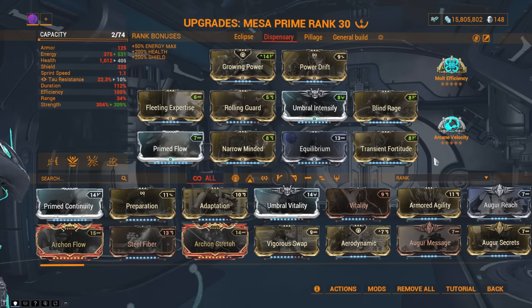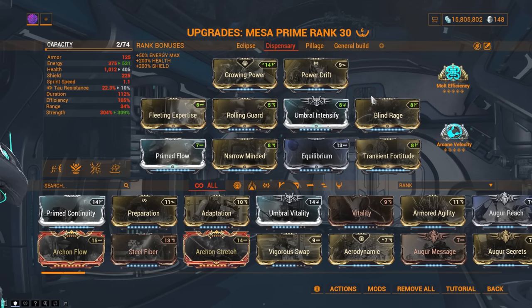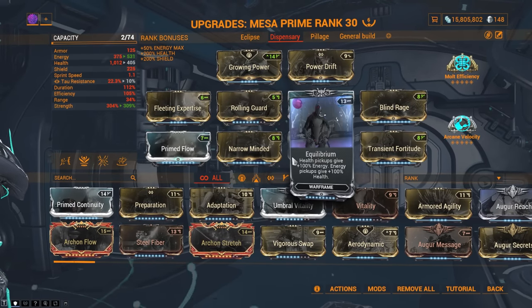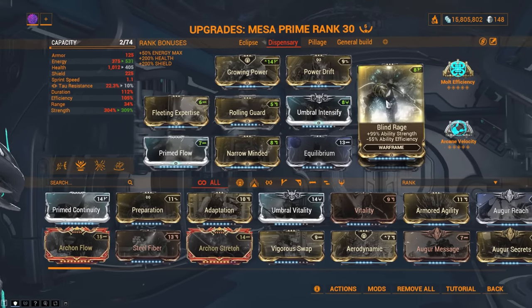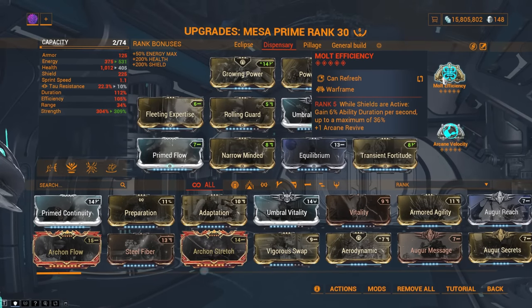Build two: Dispensary Mesa. This is literally for standing in one place and just killing everything while not having to worry about energy at all. Very similar setup but you put Equilibrium on and drop Vitality — you are slightly more squishy, but you should still be fine with Mesa's 95% damage reduction from her third ability. Add Blind Rage for more strength, then Arcane Velocity and Efficiency for duration. You can use Arcane Avenger here too.